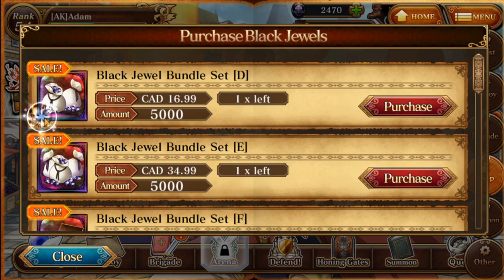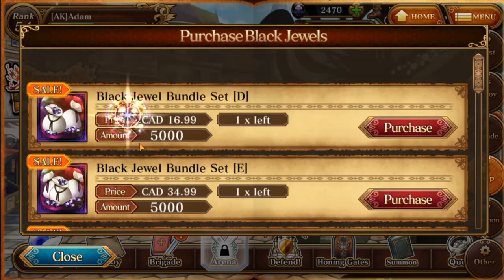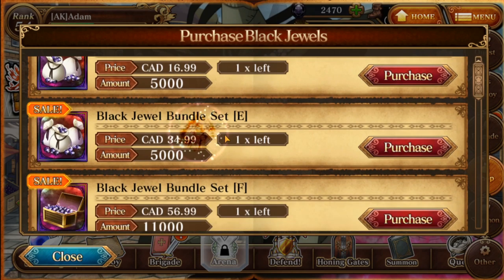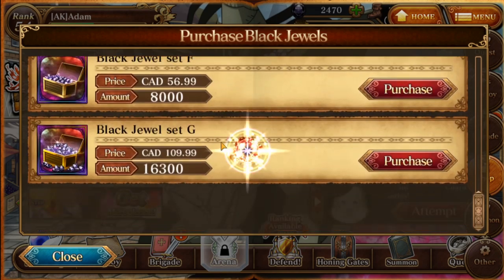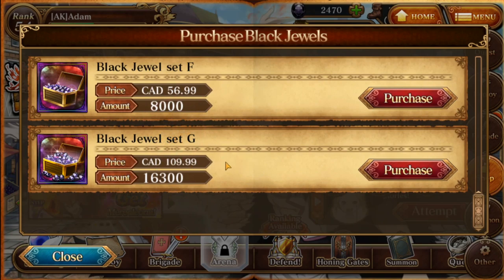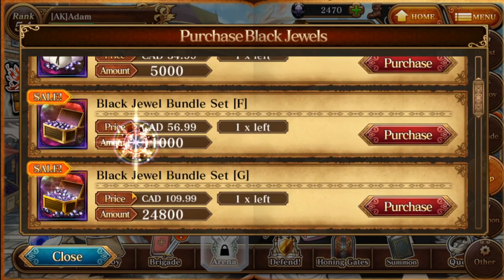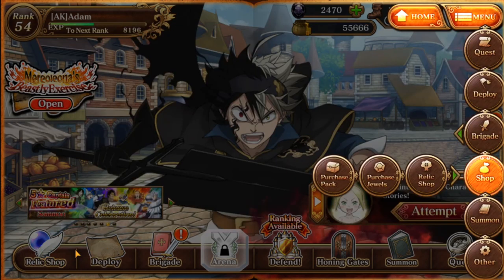Let's go to Purchase Jewels — these are Canadian prices again. We always have packs like this for black jewels; they're usually pretty cheap. For this one, I can get a multi for $16. You Americans, it's probably $11 — you guys are living lavish. Look at this — it's actually not that bad of a deal. With $110, you can basically guarantee yourself a character. If you buy this pack for $109, you can guarantee yourself an entire character and half of the next.